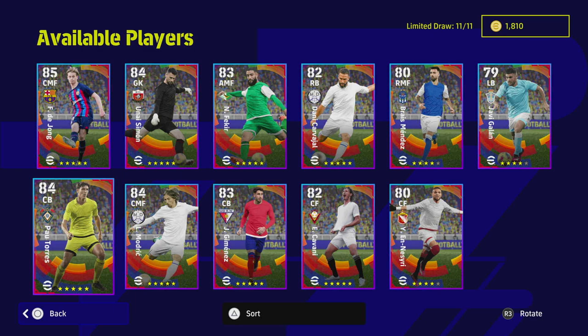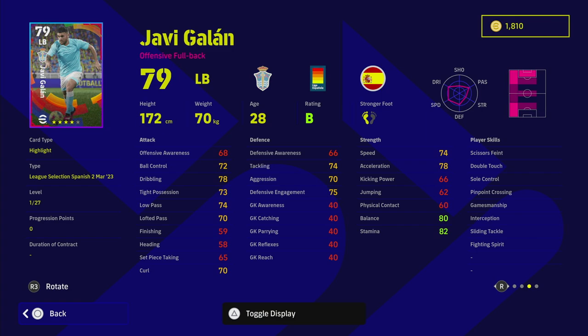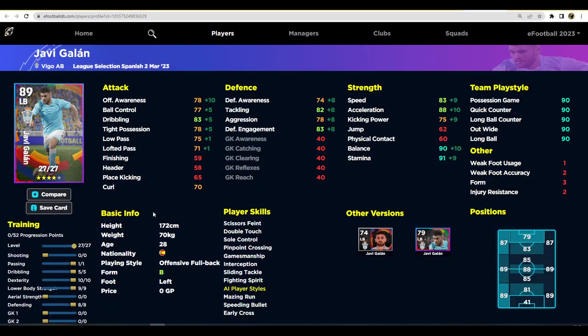Starting off with left back Javi Galan — I don't think this guy is going to be worth putting into your team. He's got B form, unwavering form, and a B rating this week. When you train him up his stats are very average for a left back at this stage. You can buy a player for about 200,000 GP quite easily. He doesn't have any stats going into the 90s apart from stamina and balance. He does have 88 acceleration and 82 tackling — he's not bad, but as an offensive fullback I think he'll struggle against top-rated wingers.